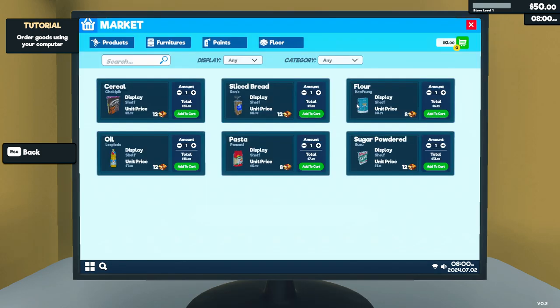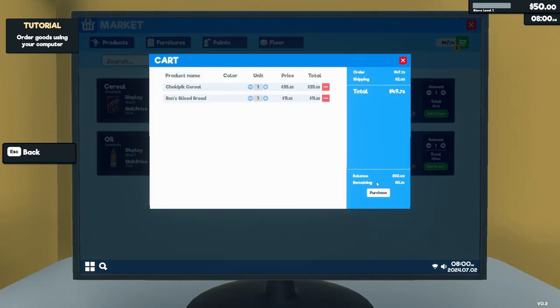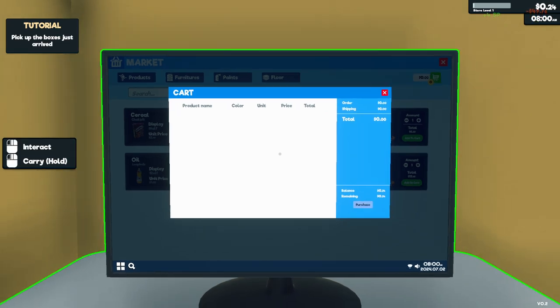So what do we want to sell? We can see the unit price and how many are in each box. Let's start with breakfast stuff — cereal. Can we have sliced bread? Sliced bread and cereal is what we are going to sell in the beginning, because we can't afford anything more. We also paid $2 for shipping, so we'll only have $0.24 left.